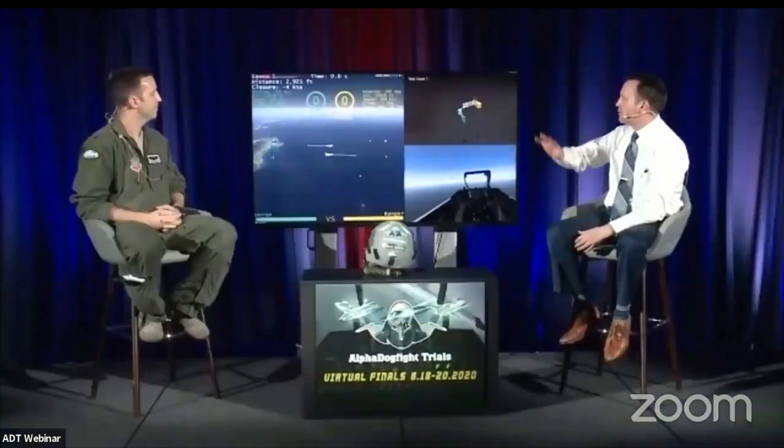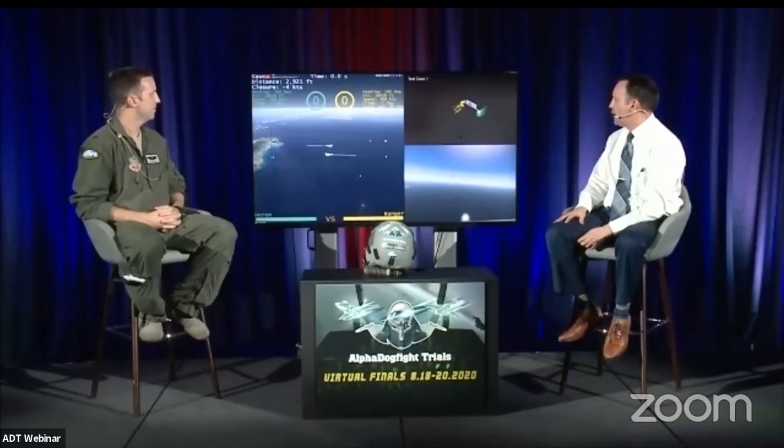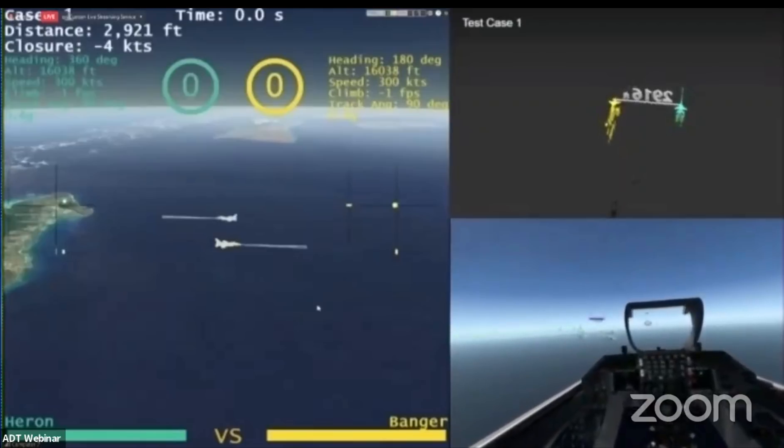On the left side of the screen you've got the score on top. You've got a great god's-eye view and that 3-9 pass in the upper right-hand corner. We've got the initial conditions, and in the lower right-hand portion of the screen you are in Banger's F-16 fighting alongside him. You can see his view and off at about the 11 o'clock position you can see a reticle around the enemy aircraft. He's getting a tally right there.